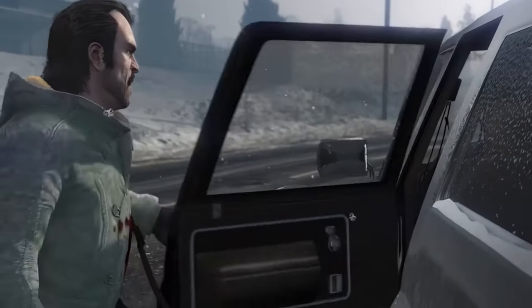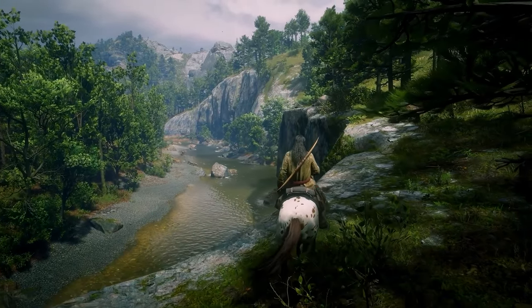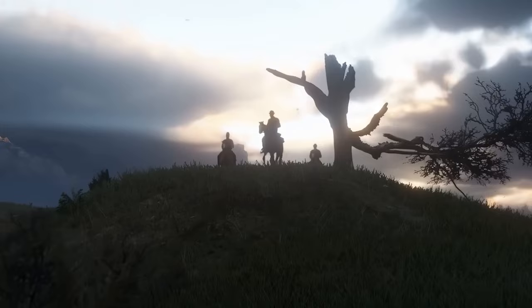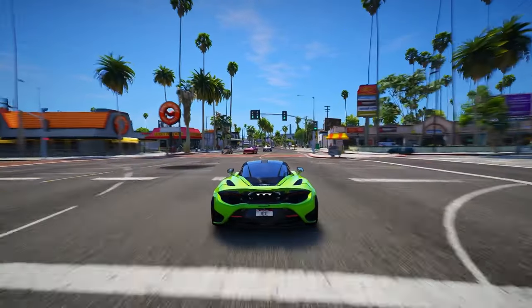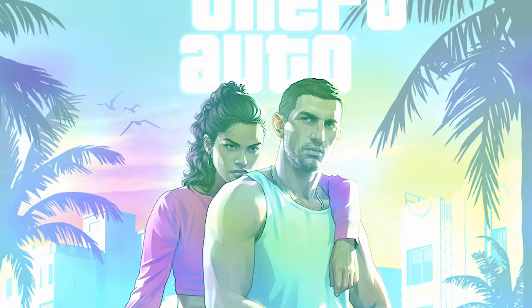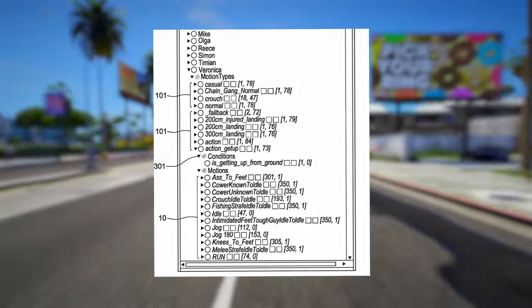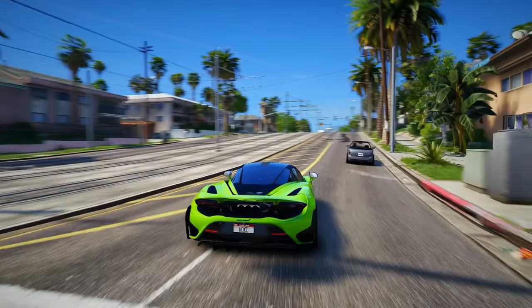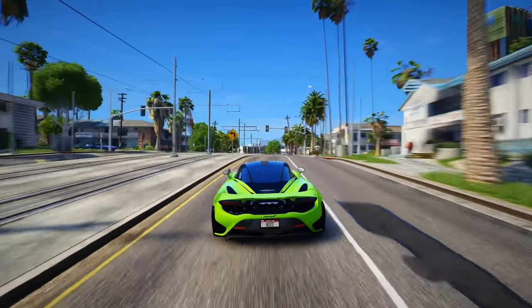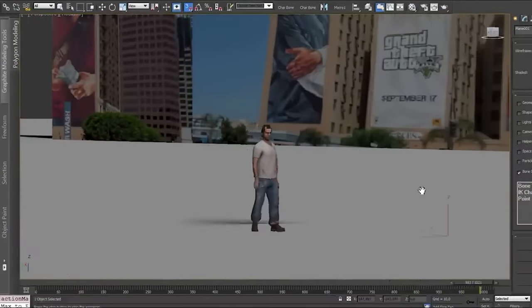Additionally, motion matching — a feature seen in GTA 5 and RDR 2 — automatically selects animations based on player actions and the surrounding environment, resulting in fluid and lifelike character movements such as running while shooting. With GTA 6, Rockstar introduces an innovative system designed to optimize resources and streamline animation data, allowing for more content within the game while offering a broader array of animations.